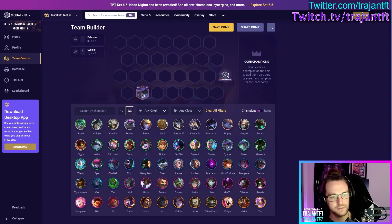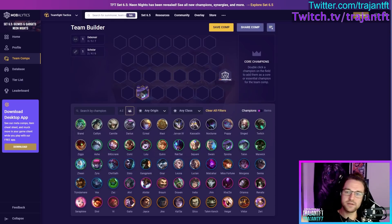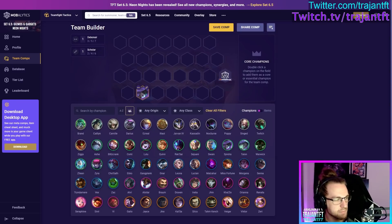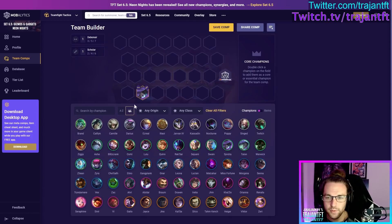If Syndra is the VIP, she deals an AOE knockup: the unit she throws is stunned, and all units around the landing target are knocked up for about half the duration — like an extra 1.5 seconds of CC. That's a pretty good VIP bonus. For itemization, Syndra wants AP plus mana amp — not necessarily all crit amp, but AP amp plus a mana item. I really like playing her as VIP in reroll carry comps.